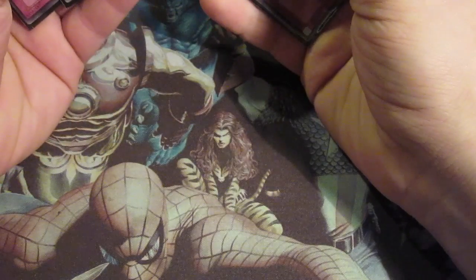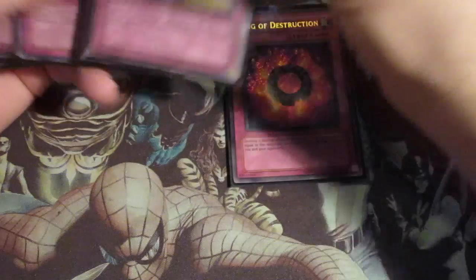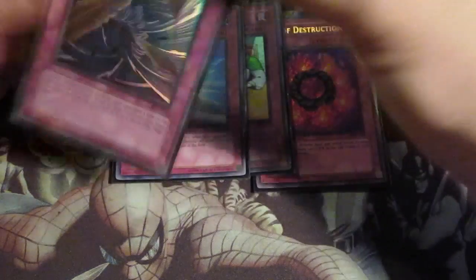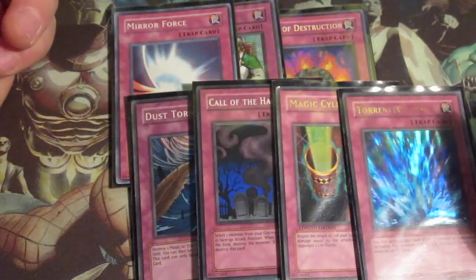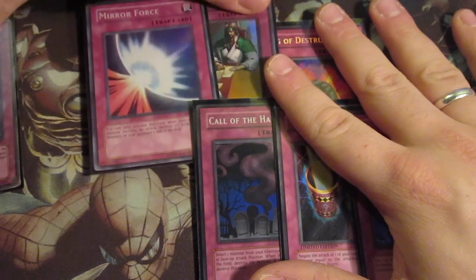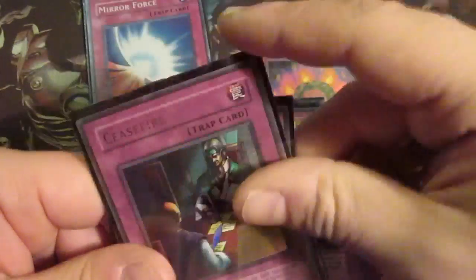For your traps, I think I run a different trap lineup than everyone else because I run seven traps. I run Ring of Destruction - really good card - Ceasefire, I like the burn, Mirror Force, Dust Tornado, Call of the Haunted, Magic Cylinder, and Torrential Tribute. I think people are not running Dust Tornado and Ceasefire, but I like them. Ceasefire is a counter against flip effects, and Dust Tornado is another MST you can actually play multiples of. So this is the main deck - I think it's quite solid.